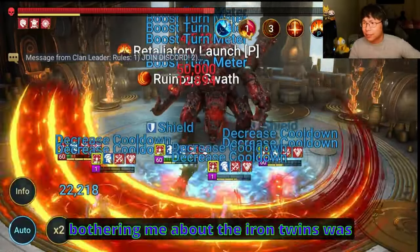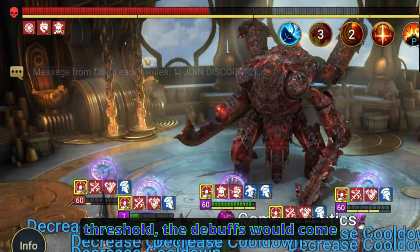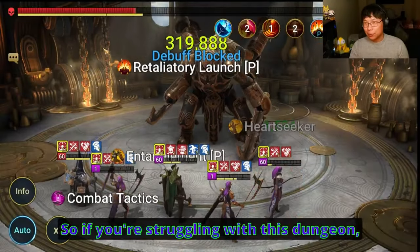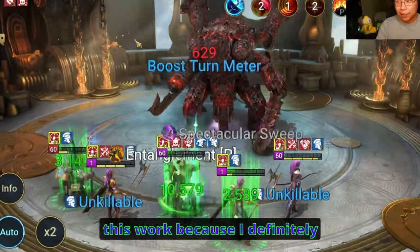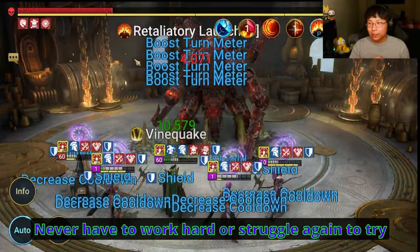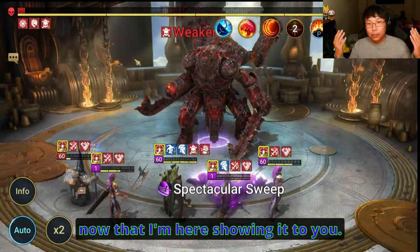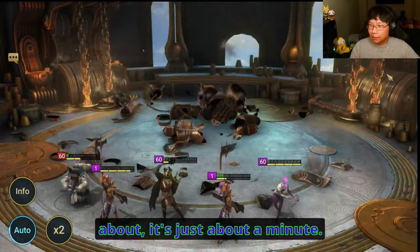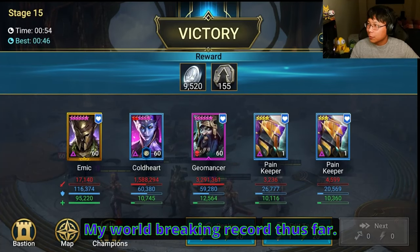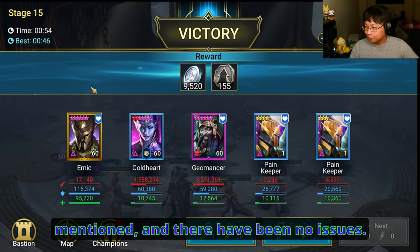Another annoying thing about Iron Twins was that every time you put debuffs on, whenever it gets to a certain threshold, the debuffs come clean off, messing up everything. So if you're struggling with this dungeon, hopefully you have the champions to make this work — I definitely think it's worth building out. Never have to struggle again to try and get Iron Twins 15 to work. It's 100% consistent across all affinities.